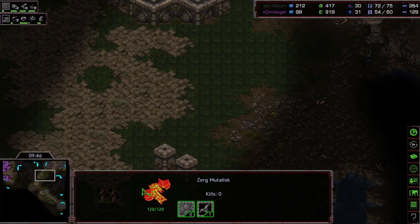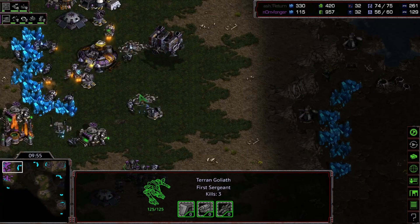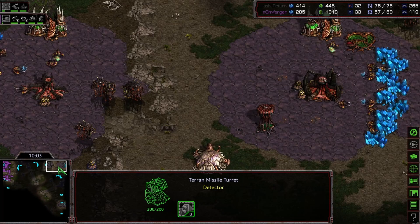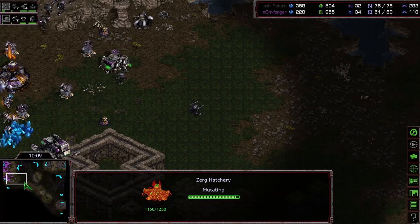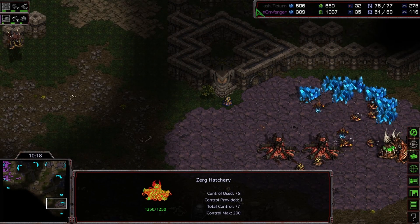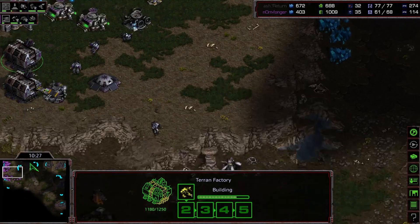Muta armor coming up here — bring them up to 1-1. Terran just starting plus-one attack. These mutas are going to be good for a little bit. Fifth hatchery coming up; we will have plenty of larva to burn off this extra money we've been banking. Fonger has a lot of gas in the bank though, spending a lot of minerals on turrets — can't really spend his gas.